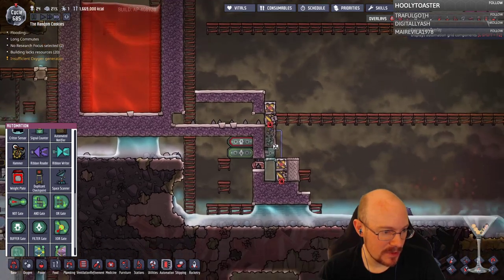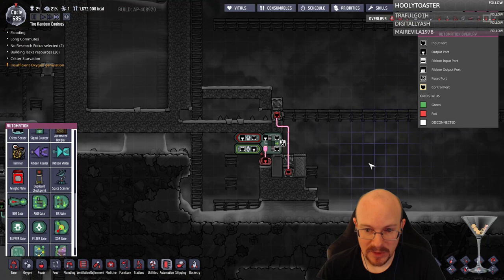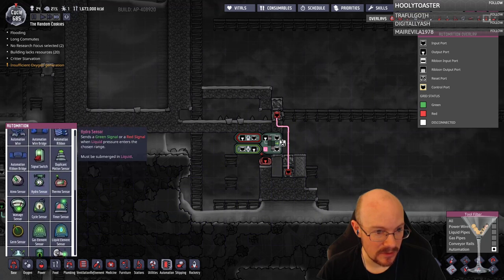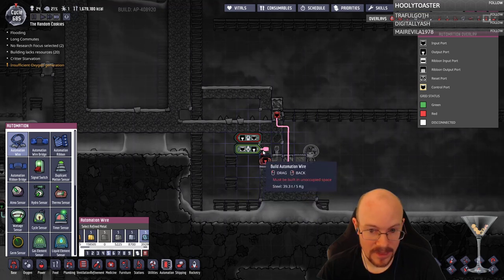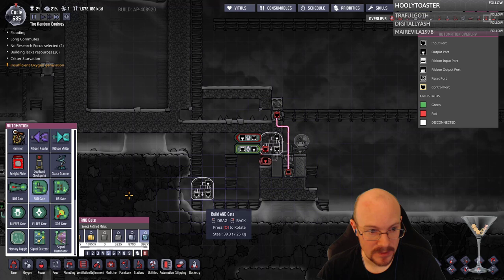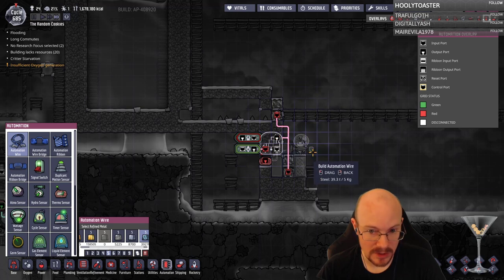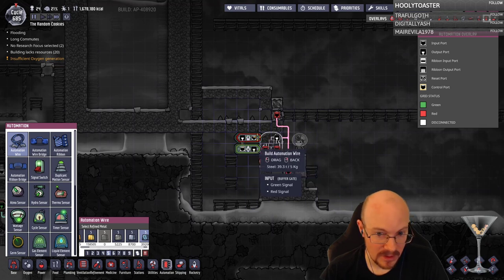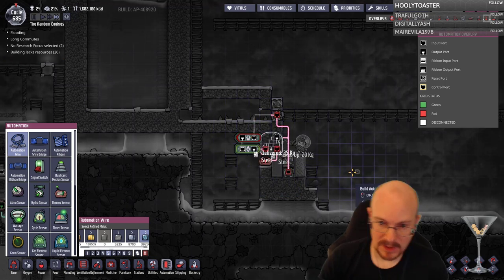Once in the old system you accidentally got most of your dupes sick with slime lung — hopefully I'm going to avoid that. I think what we're going to do is flip this so it faces this way, and then we'll have an and gate here. Then the automation wire from this guy leads to those two components. Now I've got this backwards correctly — and then it'll be connected like that. That should be the automation setup.